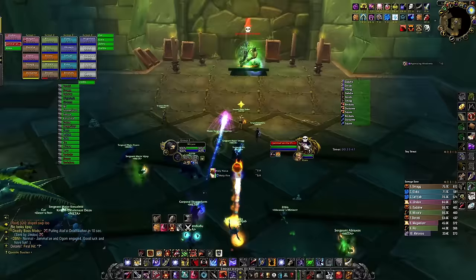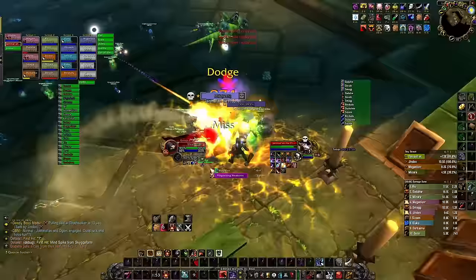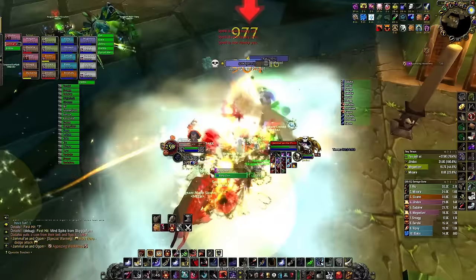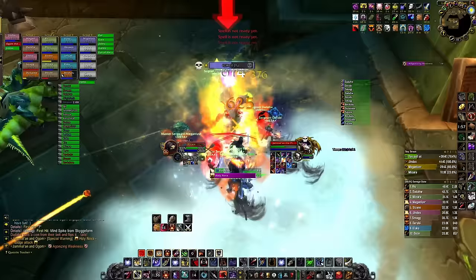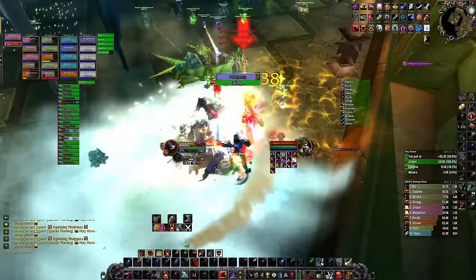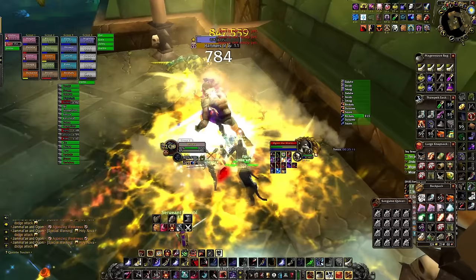For this boss, you first want to start focusing Jamal. Once he dies you enter phase two where you focus Ogum. You can also prepot a Shadow Protection Potion. All you want to do is dodge the big holy zones on the floor, but if your tank is moving like he should you won't need to think about it. Just keep an eye on your health to see if it's dropping — if so, you're probably standing in an AoE. He sometimes does a fear that you can simply outrange, so if you see him cast it just step out and back in. Make sure someone kicks Hammers of Justice, otherwise everyone gets stunned — a four-second stun isn't great for parsing.